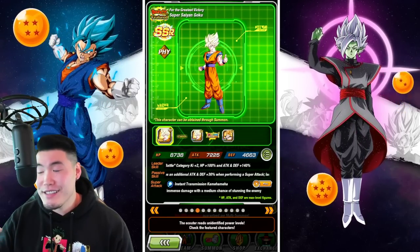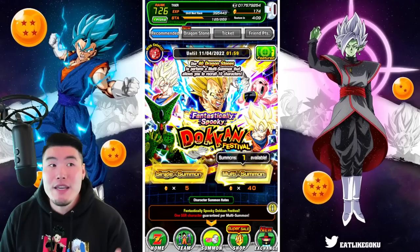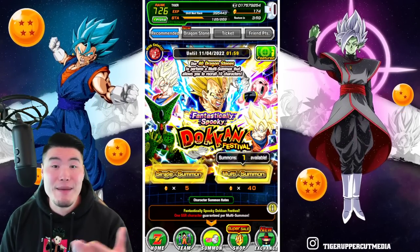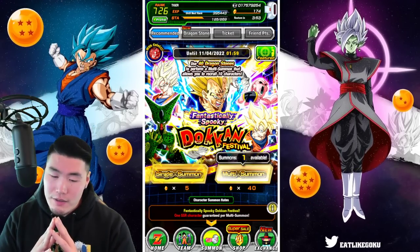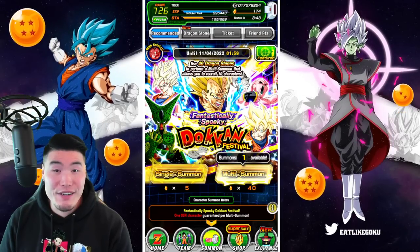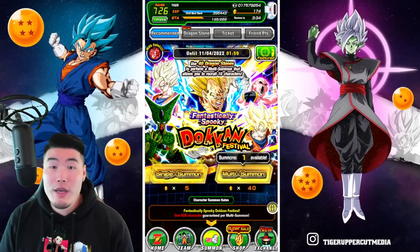With that said, we have to talk about the second factor — what's coming around the corner. We have two of maybe the best TURs in the game right now coming to Global in about a week from now. JP just got them last night. I'm talking about Gamma 1 and Gamma 2 from the Dragon Ball Super Superhero movie. These guys are — I know the word is overused but it's accurate — they're insane units. A very good case to be made that they are the best TURs in the game right now, and they're dropping on the 27th.